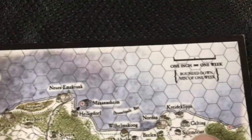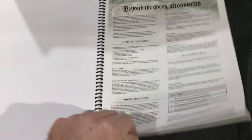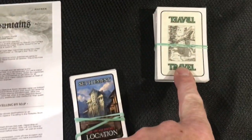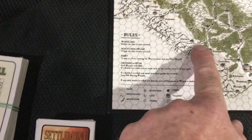You can see one inch equals a week of travel, and the rules are here as well. It comes with a full set of rules that I've also printed out, and there are tables to roll on for events that happen as you're traveling. There are also travel cards, which kind of eliminate the need to roll dice for that, which I like.